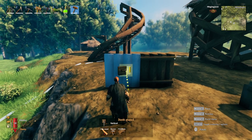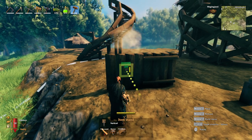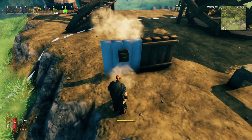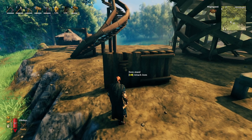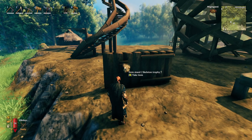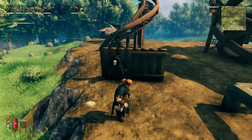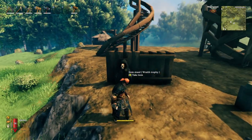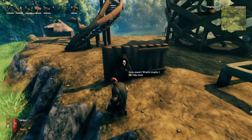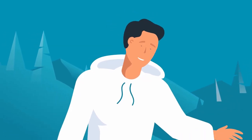Item stands can be stacked for varying effects. Put one down, move it just a little bit down, then grab the skeleton trophy and the wraith trophy. Place the skeleton on the front stand and the wraith on the back stand, and now you have a hooded figure - like death or whatever. You can do a lot of different cool little things with stacking item stands like that.